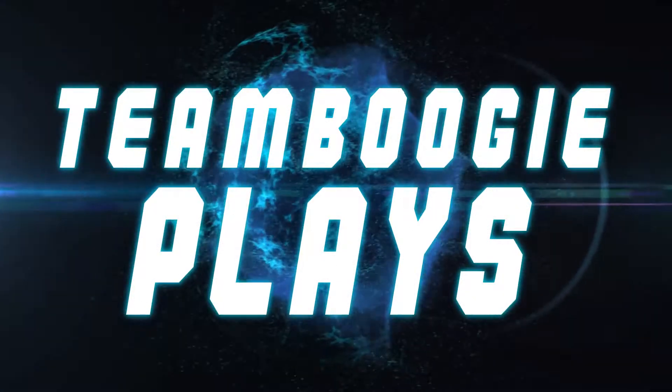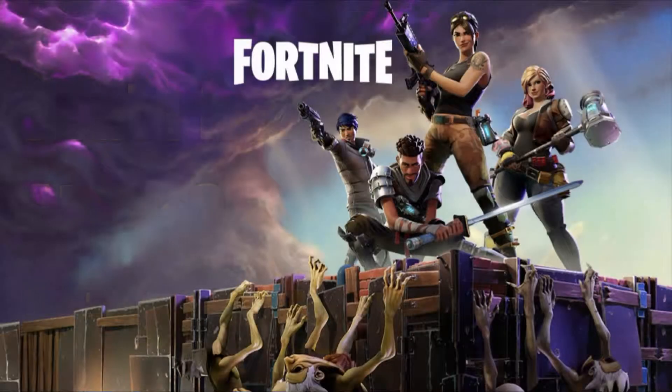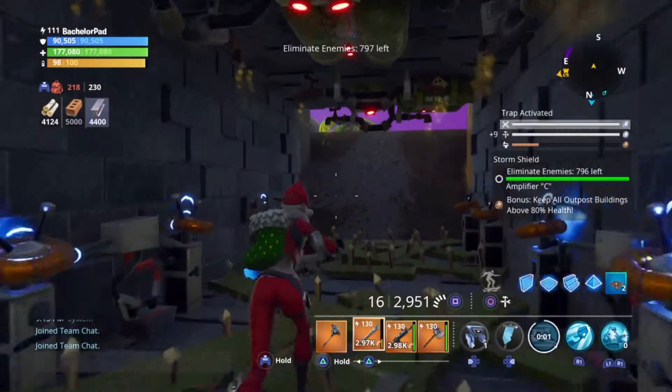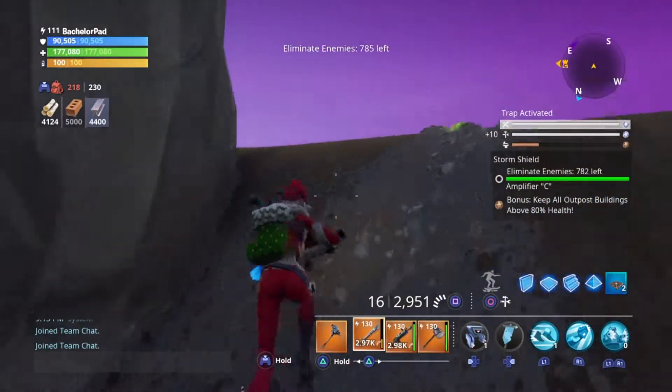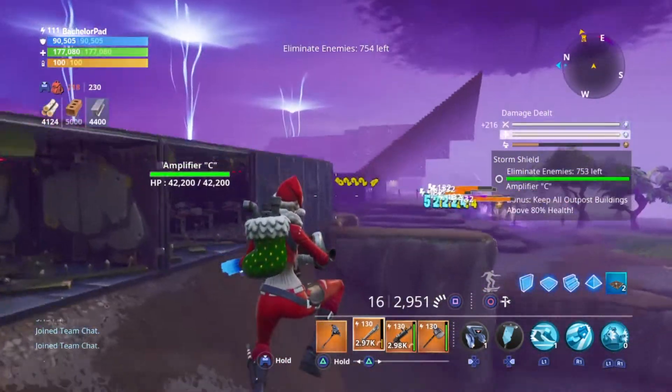Today, I'll do Bucky Blaze! Okay guys, Lobber Shields. I fear no husk that is on the ground — I don't. If they can throw things over onto your base, those are the ones I worry about the most.